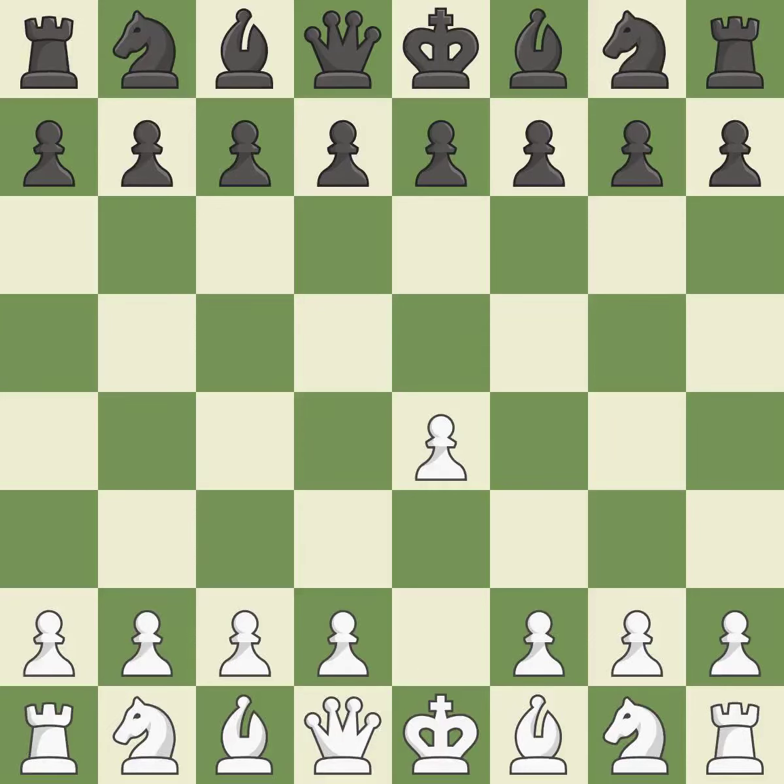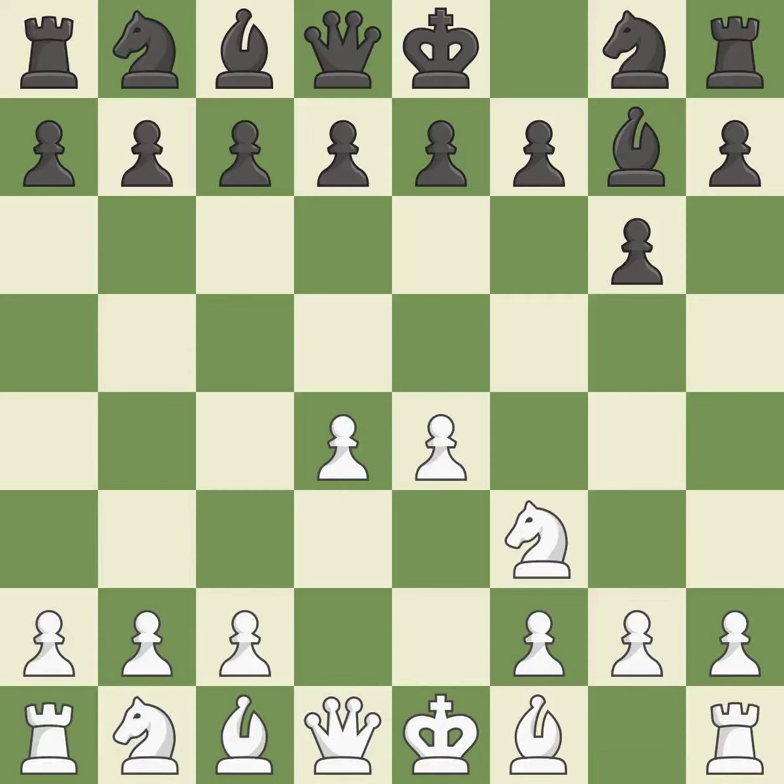Sharp games are frequently the result of starting with the king's pawn since it dominates the center and frees up the bishop and queen on the light squares. The Modern Defense plays g6 to fianchetto the dark-squared bishop on g7, where it will attack the center from the long diagonal. d4 assumes complete control of the center and makes room for additional growth. The fianchetto move bg7 places the bishop on the long diagonal. Nf3 develops the knight, defends the d4 pawn and controls the e5 square. d6 controls the e5 square and allows the light-squared bishop to develop.